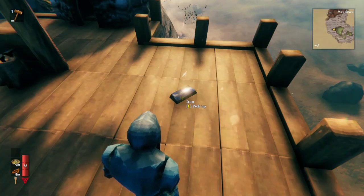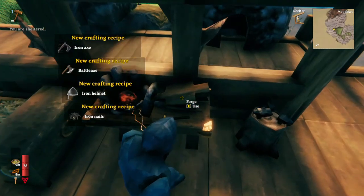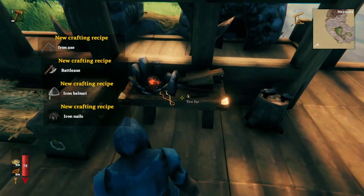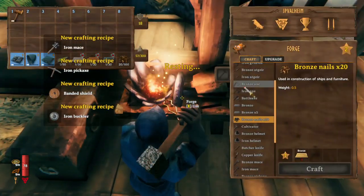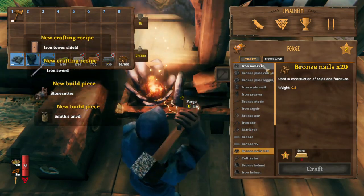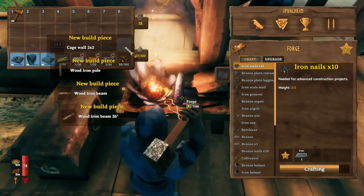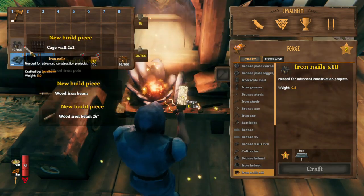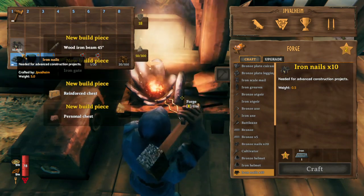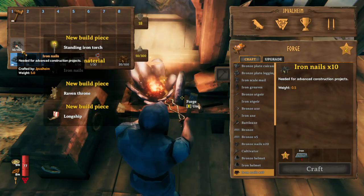Once you get iron, it's the same process. You'll get the ore from the crypts, bring it back and smelt it, and get the iron bars. That'll advance you into the iron age, and you'll be able to make a whole bunch of iron equipment and all sorts of different gear. Just like the bronze nails, there are iron nails, and once you make iron nails this will unlock a lot of the different higher level furniture, such as the next boat and all of the thrones and the advanced bed.